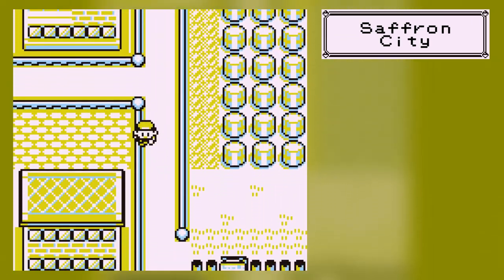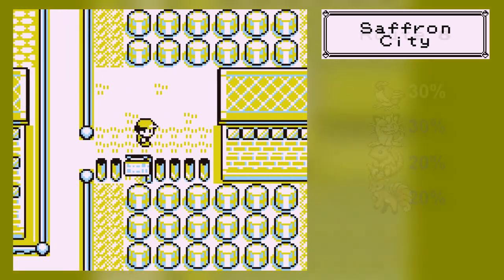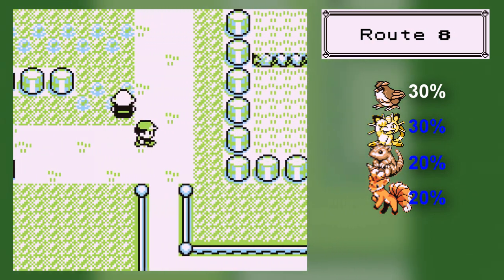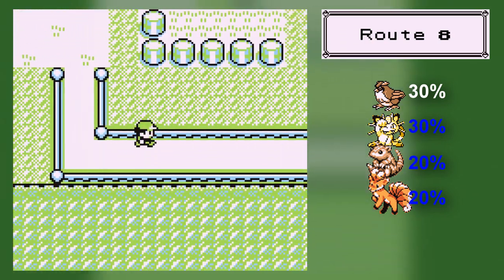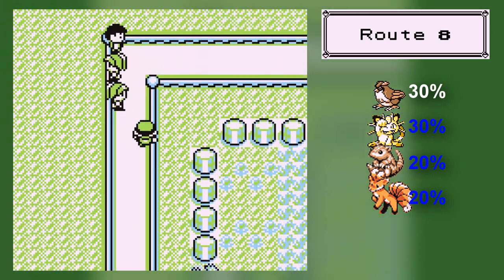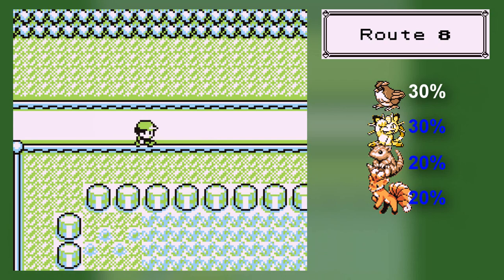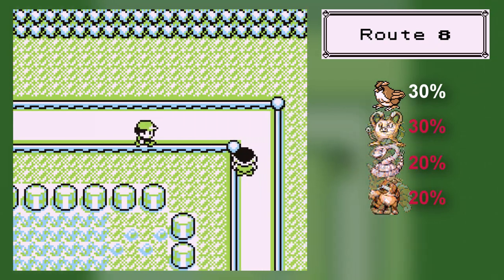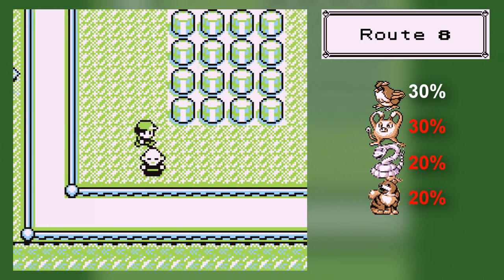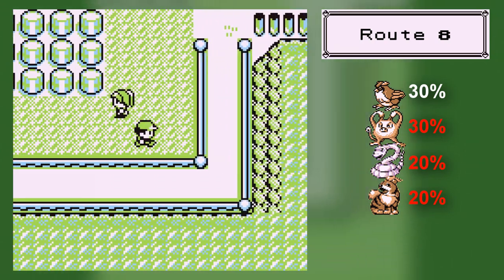I believe the answer is 124, mainly because there are 11 Pokemon exclusive to each version, so you cannot catch them. By the way, Saffron is a huge connecting point — literally all you need to do is walk straight through everything and boom, you're at the other side.